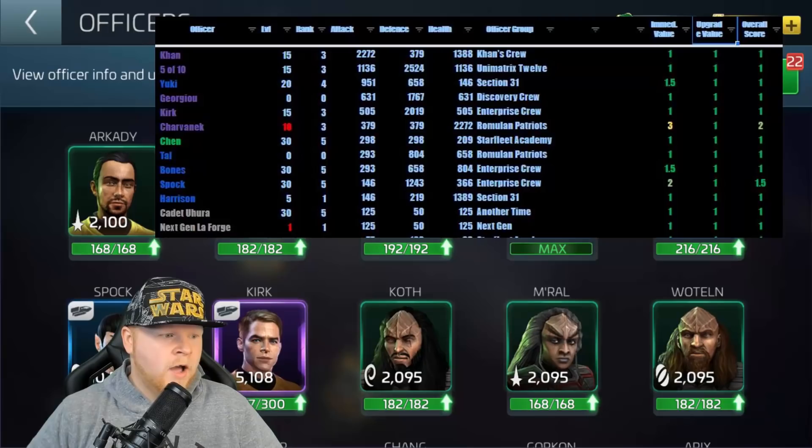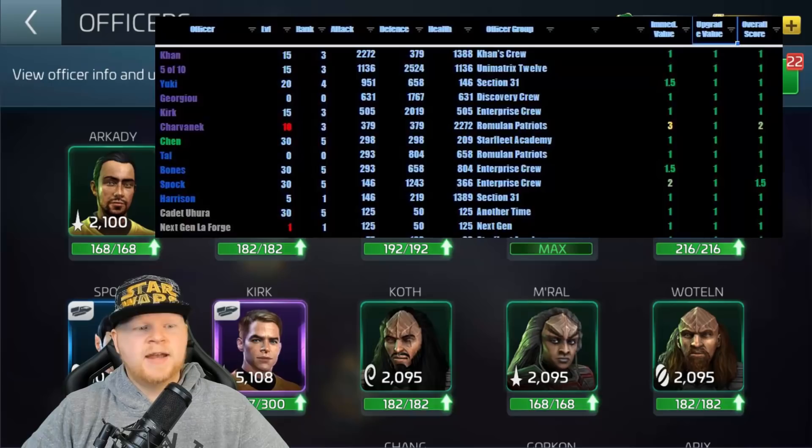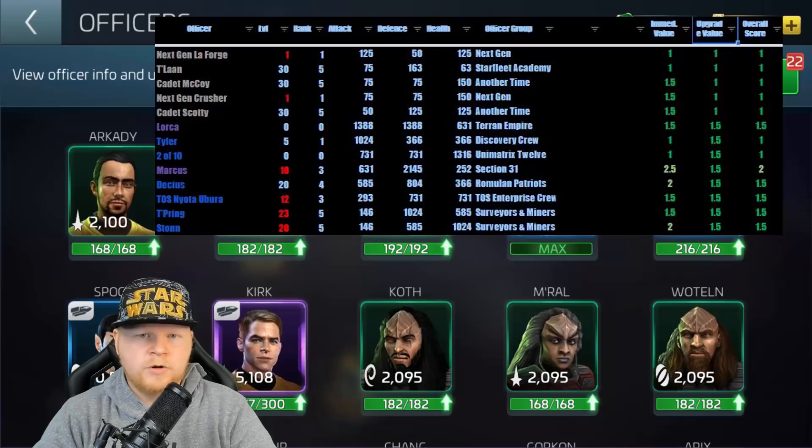Then you've got Tau, Bones, Spock, Harrison, and Cadet Uhura and Next Gen LaForge to round out the first set of upgrade value — as in, you want to max these out. The next page would be Next Gen LaForge, Talon, Cadet McCoy, Next Gen Crusher, Cadet Scotty, Lorca, Tyler, 2 of 10, Marcus, Decius, TOS, and Uhura.